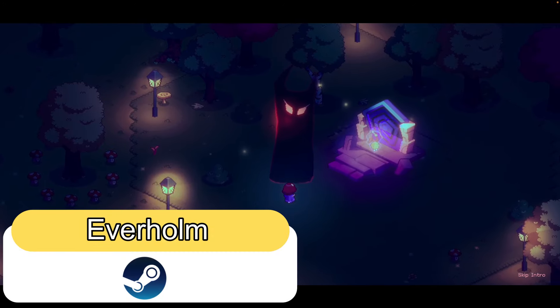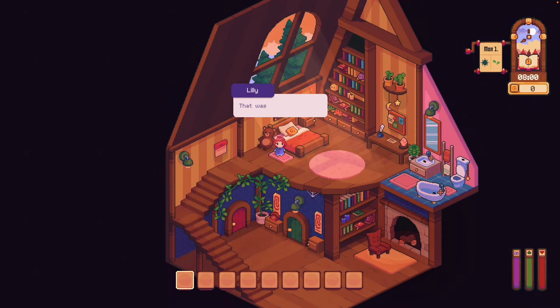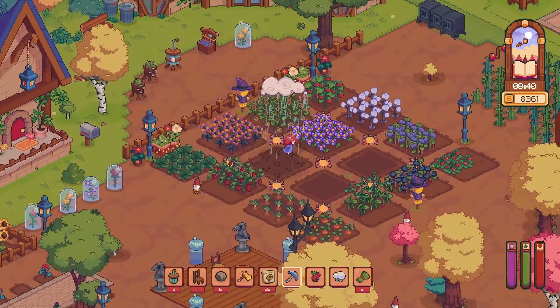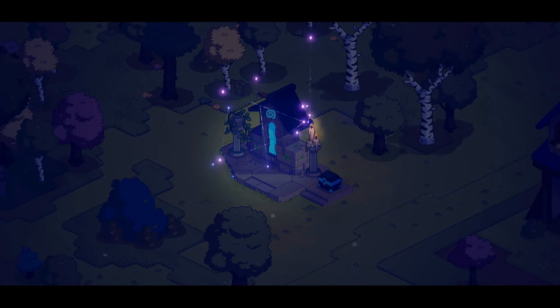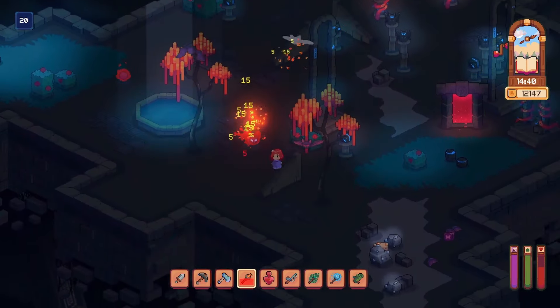The next game is a cute pixel game and it's called Everhome. Lily is spirited away to a mysterious island. As her memories fade, everyone seems to know her and her quest for her missing sister. It's time to establish a homestead, meet your friendly Everfolks, then learn their secrets and solve the mystery of Everhome in this open-ended minimalistic RPG. This game looks amazing — it looks a bit dark and a bit creepy, which is great for this time of year, but you still get to farm and do all the things you expect from a farming sim, but with the added twist of trying to find your lost sister while trying to regain your memories.